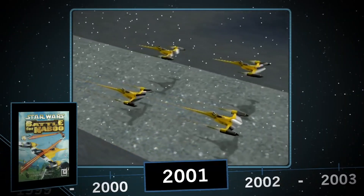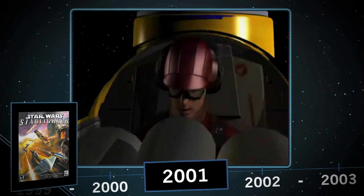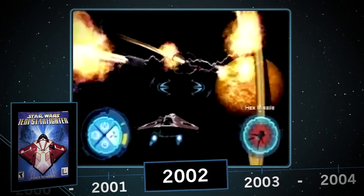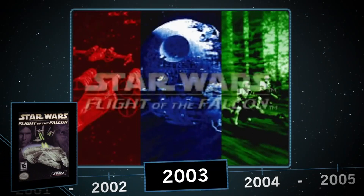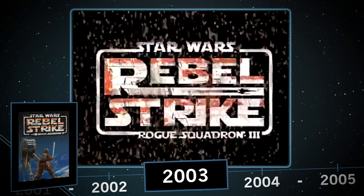Battle for Naboo lets you get behind the controls of a Naboo Starfighter without a cheat code on the N64 in 2001, as well as Star Wars Starfighter, a prequel-era space flight sim, closing out the year with Rogue Squadron 2: Rogue Leader on GameCube, and Jedi Starfighter, the sequel to Starfighter. In 2003, if you needed a flying fix on the go, you could play Flight of the Falcon on Game Boy Advance, and that same year saw the third and final game in the Rogue Squadron trilogy, Rebel Strike.